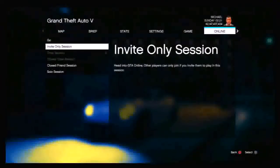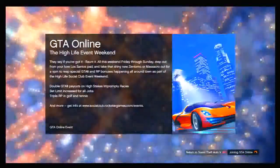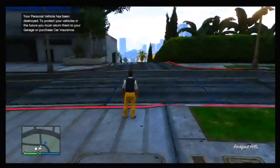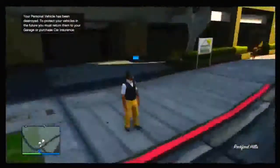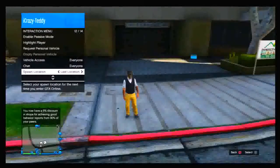Once you have quick saved, press Start, go to Online, and then go into an invite-only session — that will spawn you down into a multiplayer session. From there, once you have spawned into multiplayer, walk back over to the position you were just in in single player where you quick saved the vehicle. As you can see, iCrazyTeddy spawns down in the exact location — this is iCrazyTeddy's footage, so make sure you check him out in the description below.